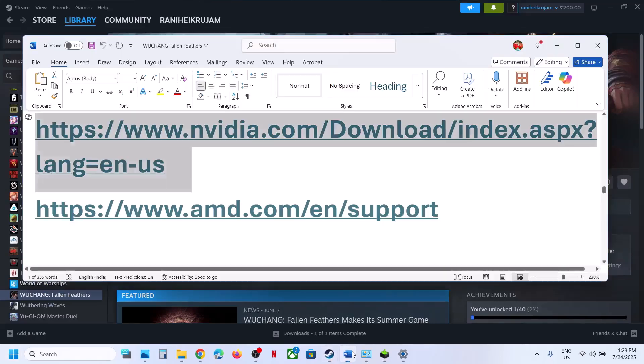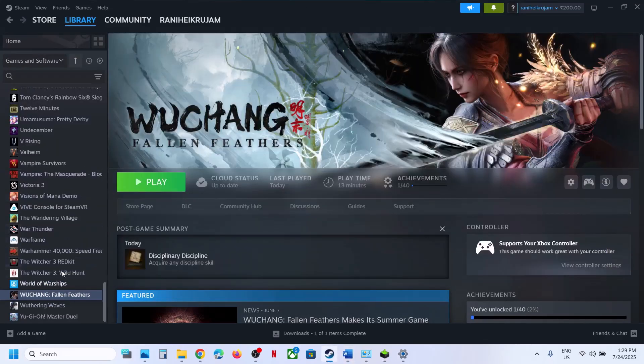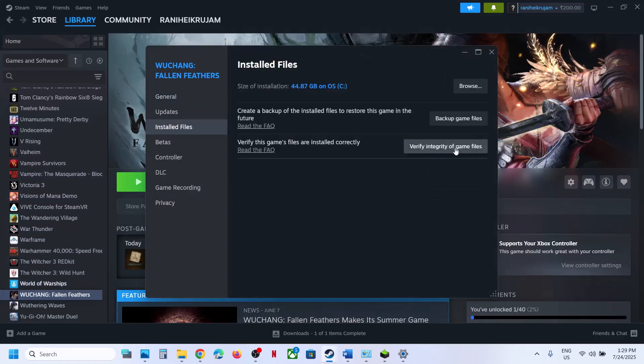The next step is to verify the game files. Right-click the game, select Properties, go to the Installed Files tab, and click Verify Integrity of Game Files. Once the verification is 100% complete, launch the game and check.